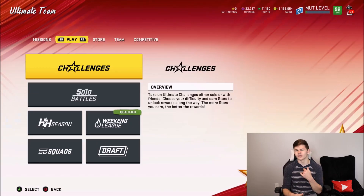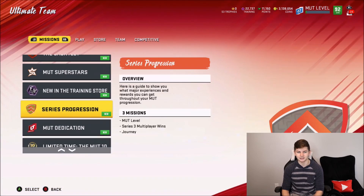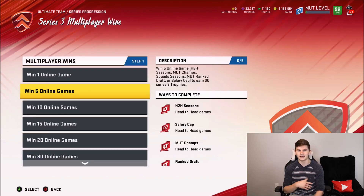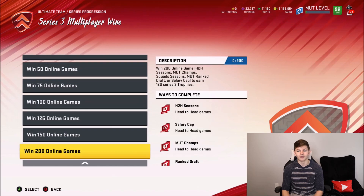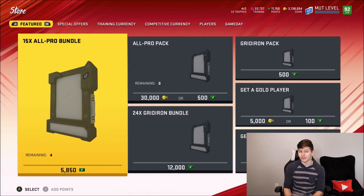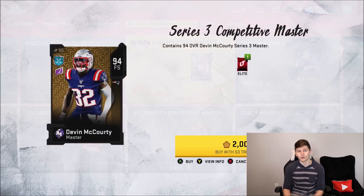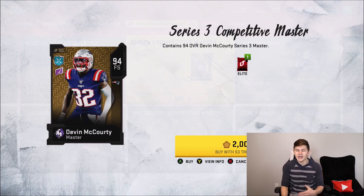Once you guys are done with the Journey and leveling up, you obviously want to start on this objective list, because it's really important. For multiplayer wins, win your online games and you get a bunch of trophies — and trophies are very much needed with this series update. In my opinion, the Series master Devin McCourty is actually really underrated. His speed isn't insane and his hit power is terrible, but his coverage stats are so good. You could put him at cornerback, and I feel like he'd be a very good pickup.